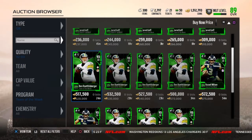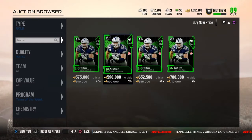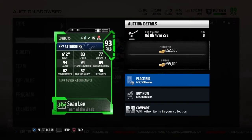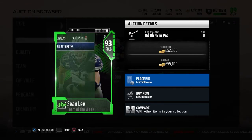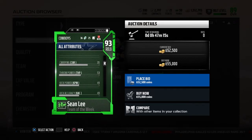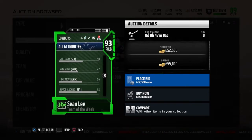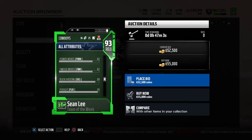Now we're gonna look at Sean Lee. He's going for about 600k. He has blanket coverage tier 2, then he has 83 speed, 77 strength, 94 tackle, 94 play recognition, 89 block shed, 82 power move, 82 finesse, with 90 hit power. He's one of the best coverage linebackers in the NFL — 82 catching, that's really good. He has 92 impact block, 82 power move, 82 finesse, and 89 block shed. His man is 85, zone is 90. With the Cowboys team chemistry you could get him up to 91, and blanket coverage will take him up to 87 man.